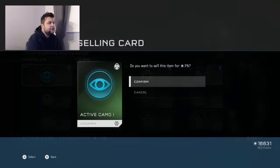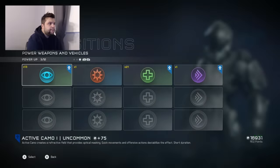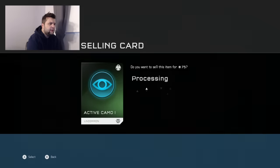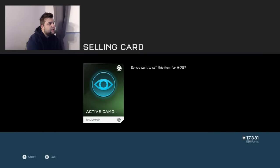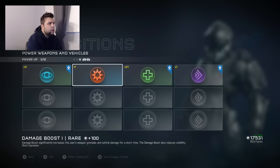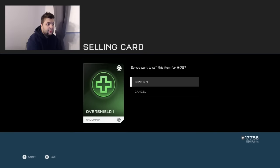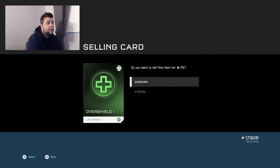Power-ups — nineteen active shields. Camos — let's sell most of them. If I'm going to be spending my points I'm going to be spending them on a weapon and not active camo. It can be useful, it's just really annoying when you spend all your points on active camo, run into the base, they see you, and you die right away.